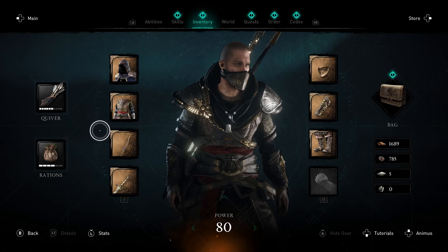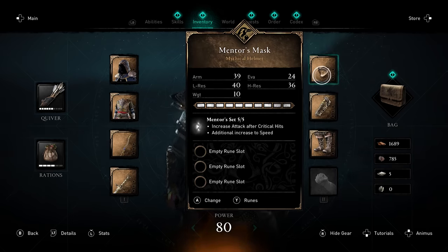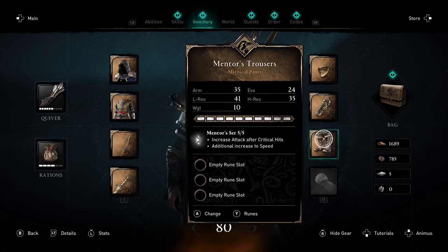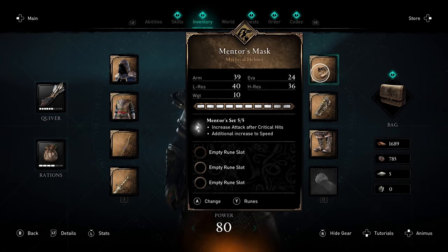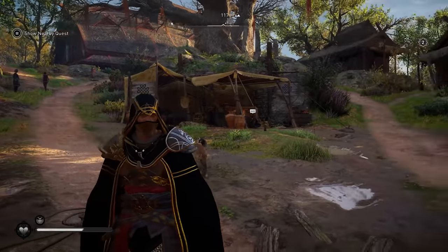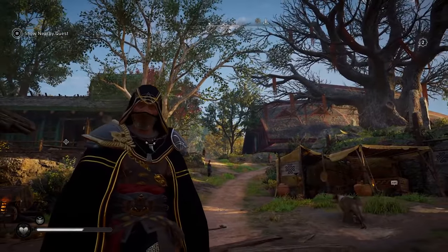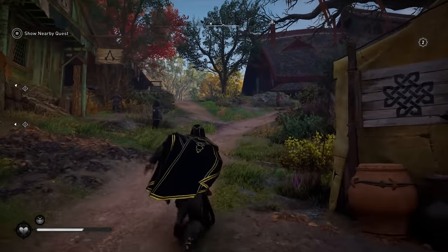I went ahead and upgraded the entire set to Mythical. It's pretty good all things considered — it doesn't have the highest armor, but this is a Raven's Tree set and they naturally have lower armor, which is perfectly fine. I really do like both set bonuses. We got 35 armor on the boots, 37 on the bracers, and 39 on the mask, all with decent evasion and heavy resistance. It looks absolutely phenomenal, though the leather becomes a little more brown in the actual game versus the menu, which is a little odd — I would have liked to be able to change the color of the leather.